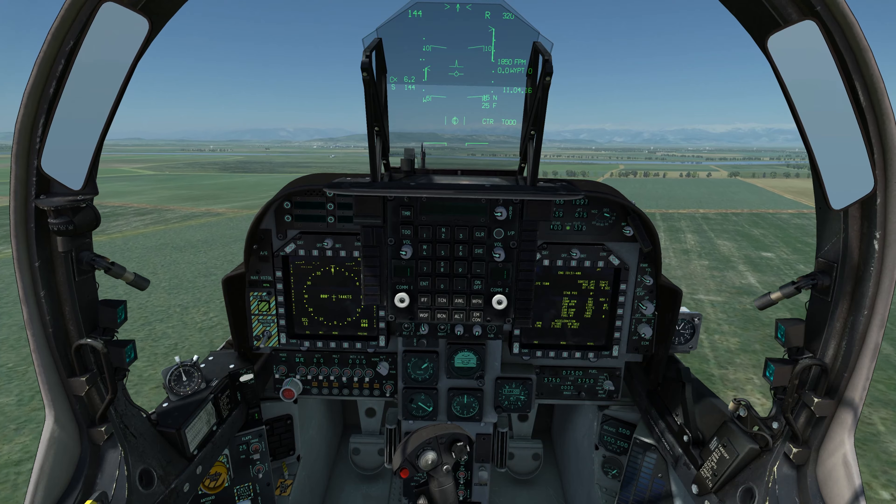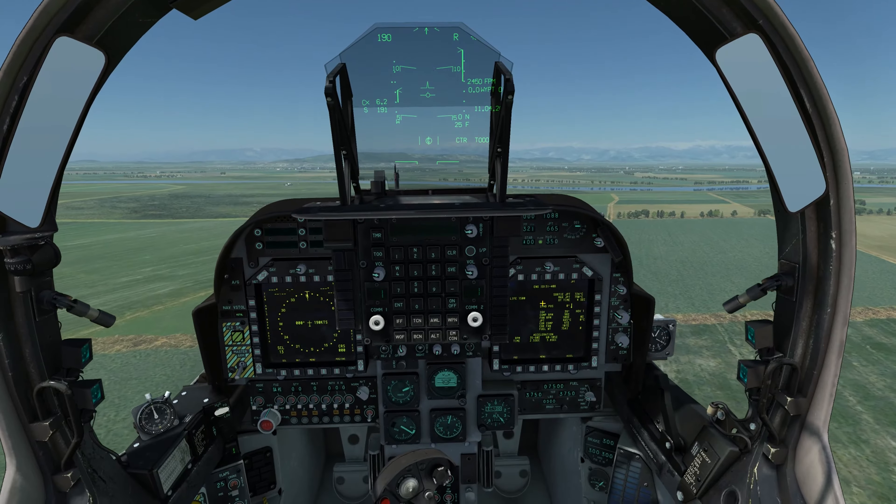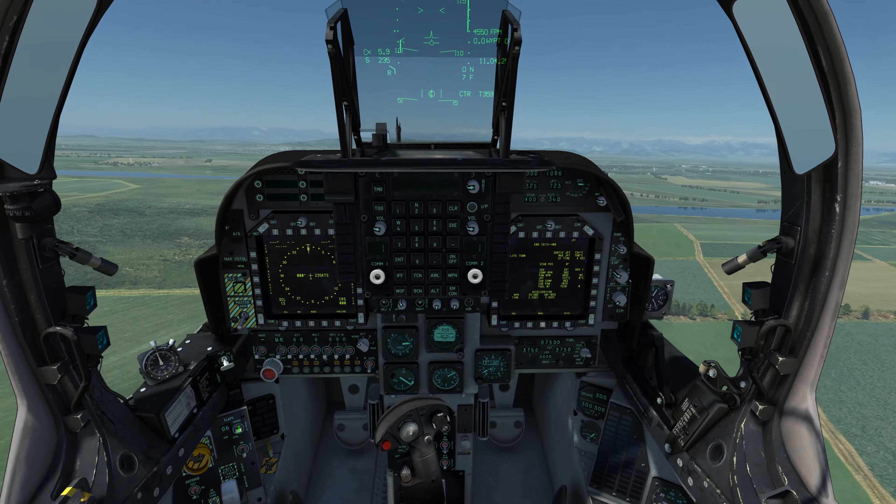The remaining H2O available can be found displayed above the brightness knob for the right MFD. At this point I'm in the air — I just need to pick up a bit of airspeed and I'm off.